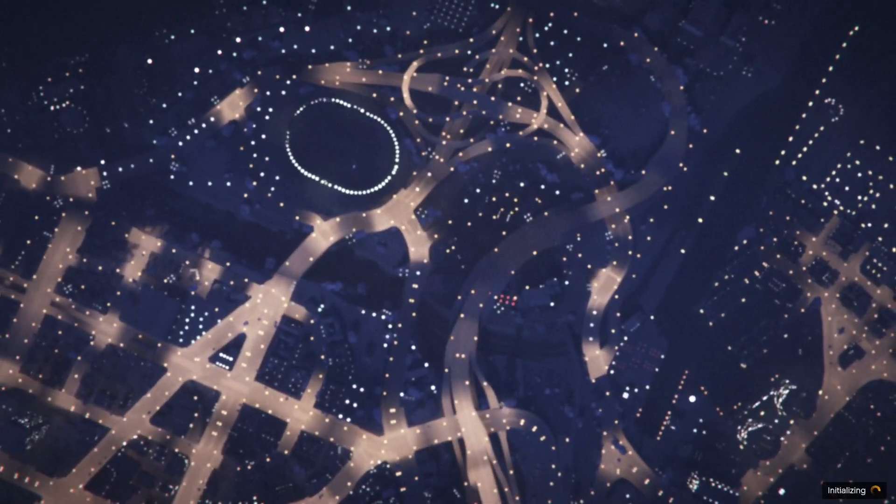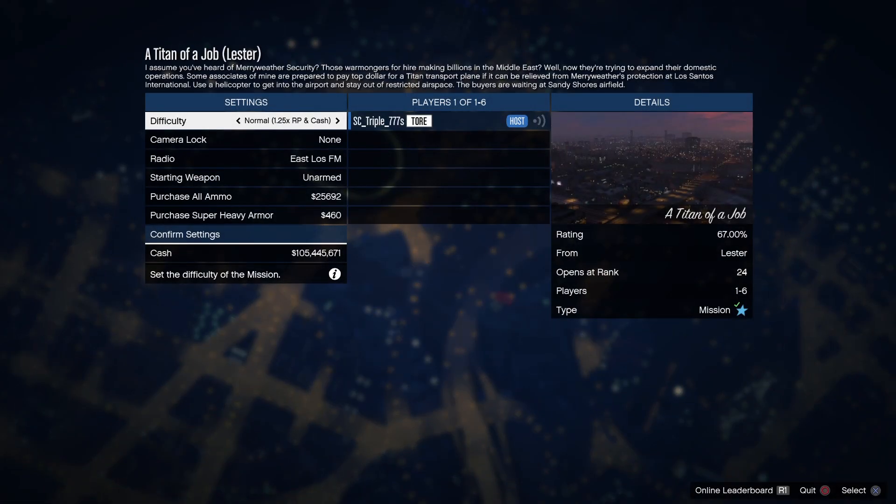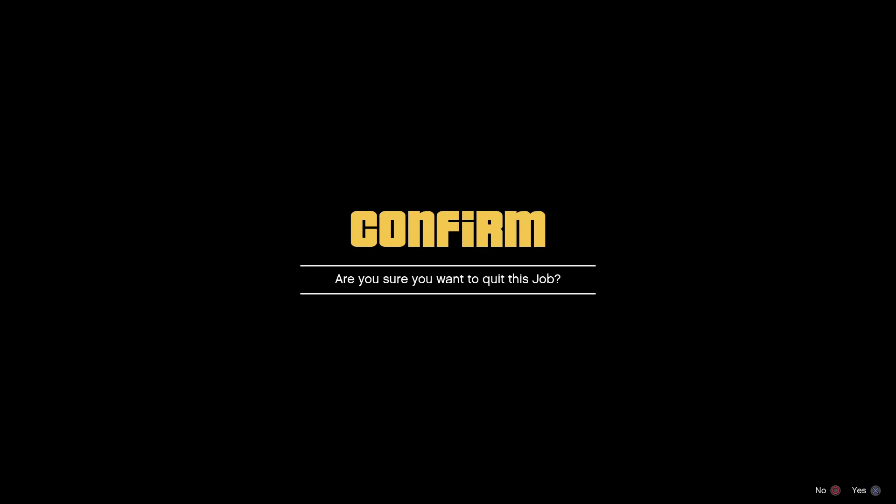Now once you load in, all you want to do is quit the job. I was telling somebody about this last night and they were saying you'll get in bad sport because you quit the job — but no, you're not going to get in bad sport because you have not fully loaded into the job. So just press quit and press X for yes.